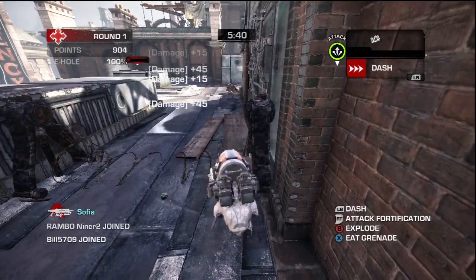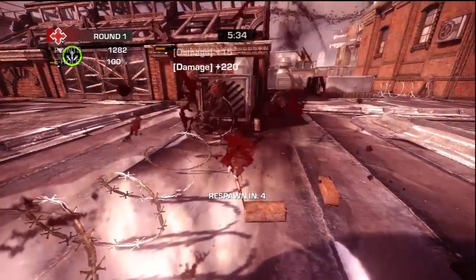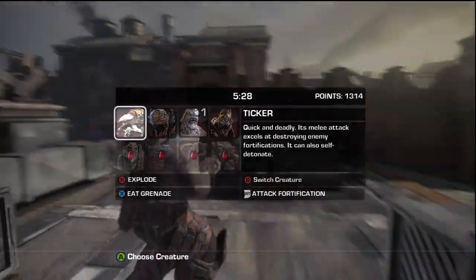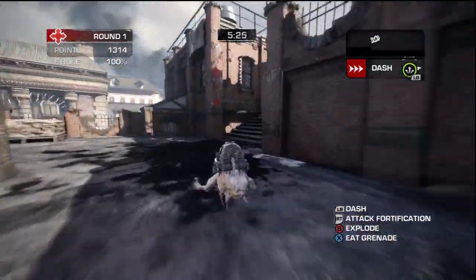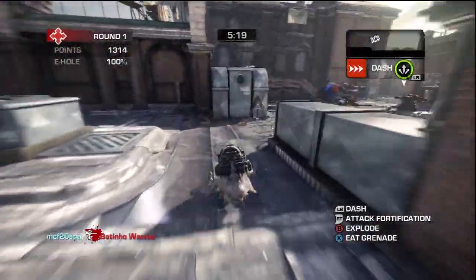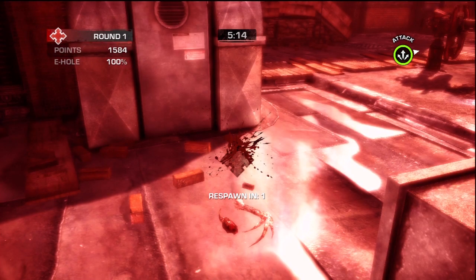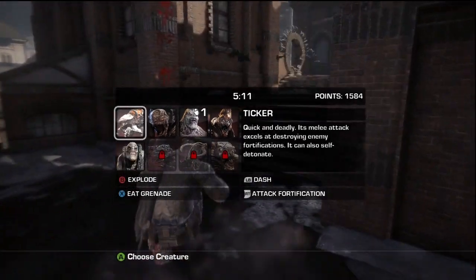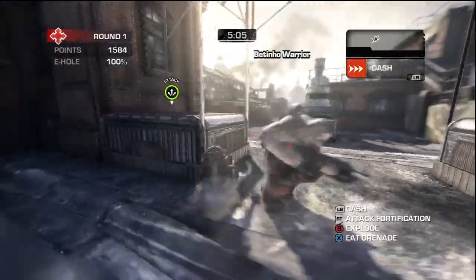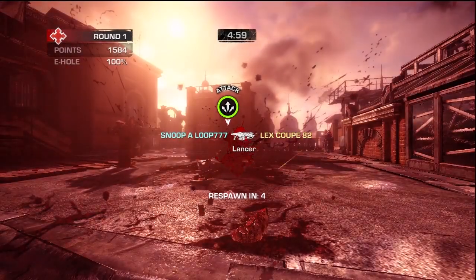In Overrun, basically you have to uncover the E-holes. The E-holes are where your team spawns — they come out of the hole and move on. There are about three E-holes: one you start at, and others you unlock so your team moves forward. As you can see at the top left, you're gathering points, which you spend as the Locust to become bigger creatures.